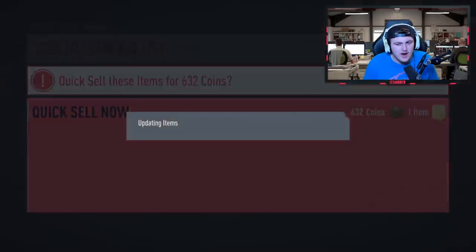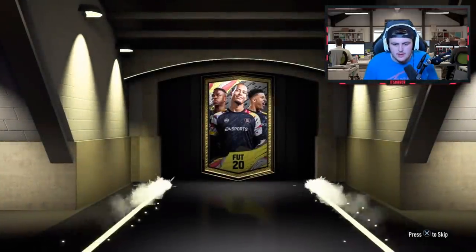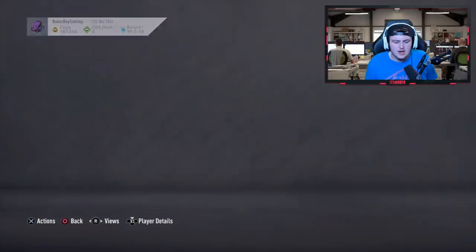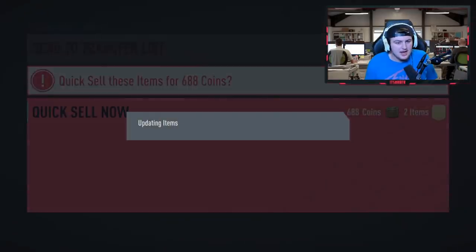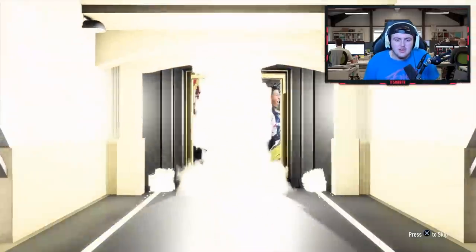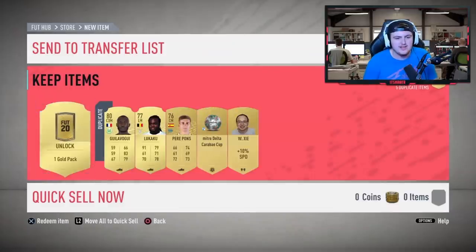We've had three non-boards in a row from three decent packs - getting a little bit unlucky. Mega pack number one - that's not a board. The last one's got to be an icon to make up for this. Pedro sells for a little bit - send to the transfer list, about 2,000 coins, discard the rest. Last mega pack, EA come on - nothing again! All non-boards, that is terrible. I feel personally attacked on behalf of Ryan because we share the same name.